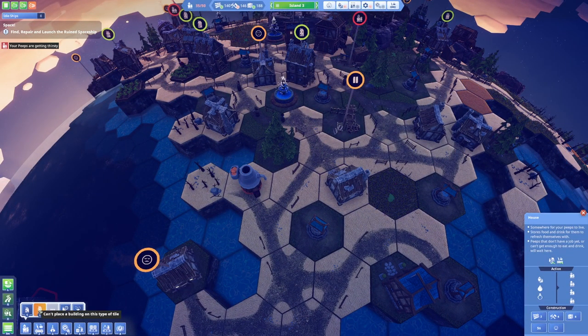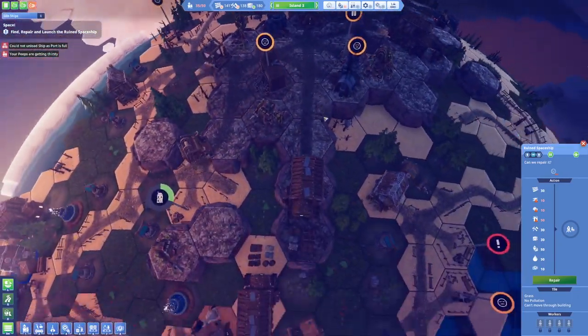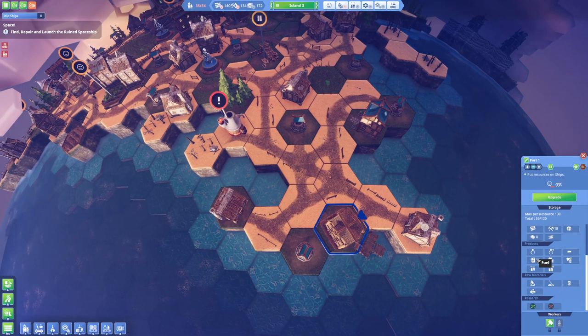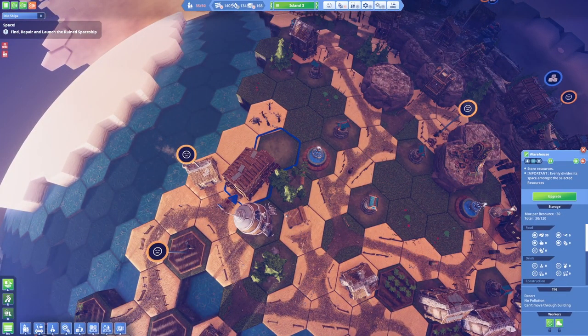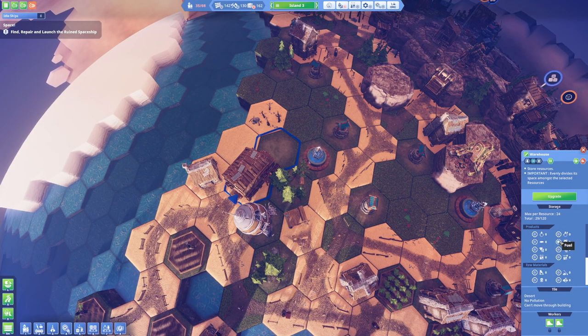As that is going, we are definitely getting a lot of work done here. I think I may need some more peeps — meaning I need more houses. Can't place — yadda yadda — somewhere for people to leave, stores food and drinks for them. Peeps don't have a job yet or can't get enough to eat and drink will wait here. Let's start producing houses. Let's get more houses up here, another one here, another one here. Hopefully that's gonna be enough.